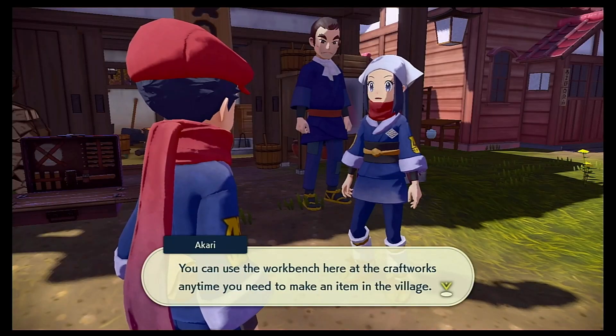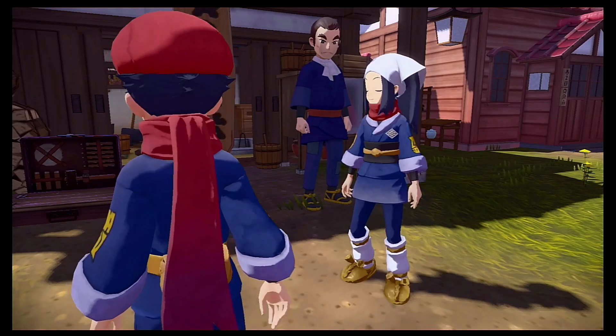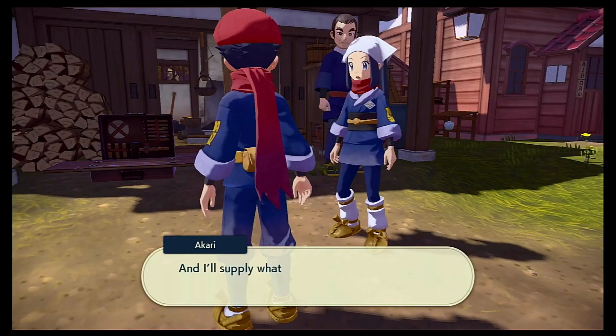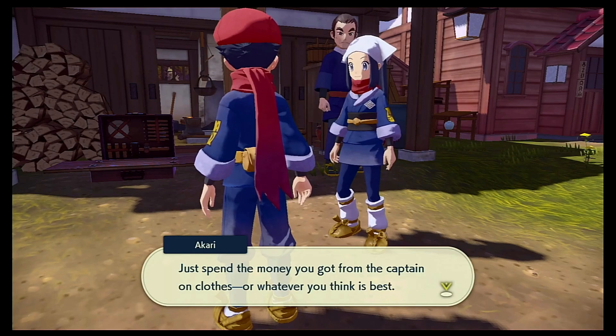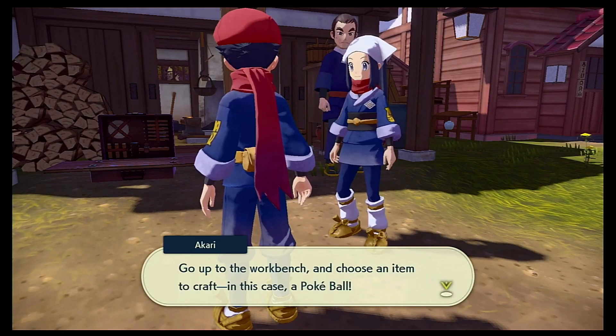You can use the workbench here at the crafts works any time you need to make an item in the village. I'll supply what you need to make your first Pokeballs once you're ready to begin - call it my way of saying congratulations on joining us. Just spend the money you got from the captain on clothes or whatever you think best. Go on to the workbench, choose an item to craft - in this case a Pokeball.